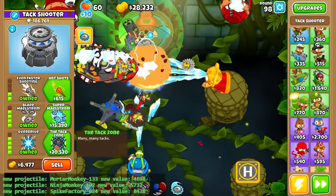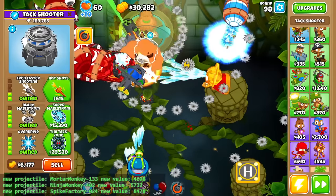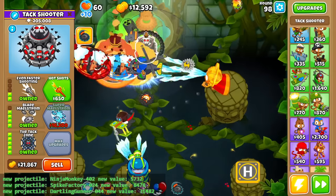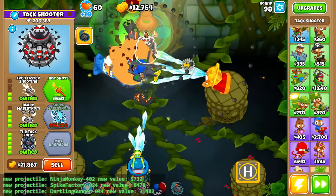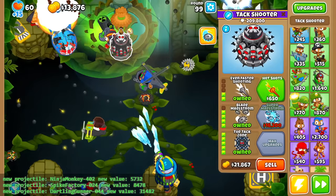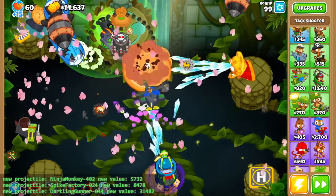Should we just risk it for the biscuit and go for the Attack Zone? Also, if I do a Maelstrom, it's the same projectile — just for those wanderers. Let's try — Dartling Gunner 0-4-4. Yeah, that hits Frozen, so it's technically better than the Null Attack Shooter. It still doesn't work against DDTs though, does it? I should also Sabo — what am I doing? I think the Gorgon Storm ability stuns, so that's nice.